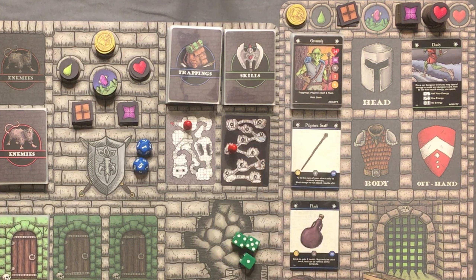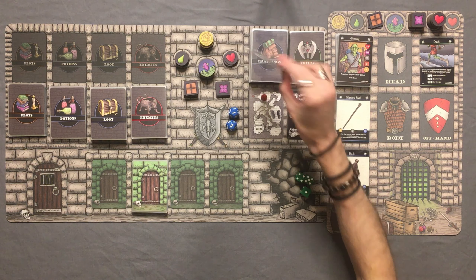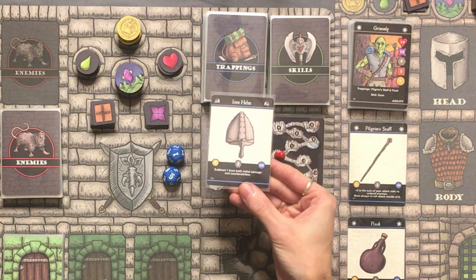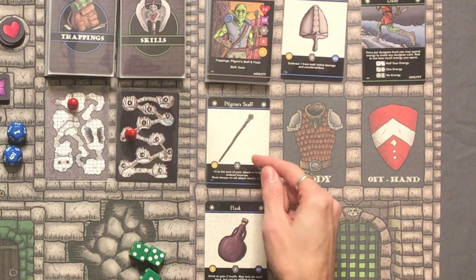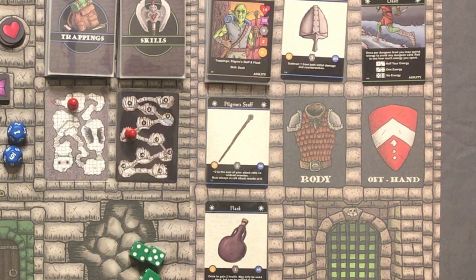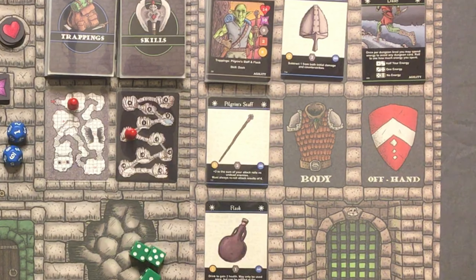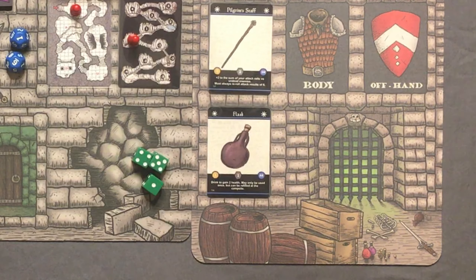He also starts with 4 gold, which we are going to spend right off the bat. I'm going to buy the trapping, the Iron Helm. What better trapping to buy? This is going to subtract 1 from both initial damage and counter-strikes. He also starts with the Pilgrim Staff, which gives plus 2 to the sum of your attack rolls versus undead enemies, and we always have to re-roll results of 6. He also goes into the dungeon with his trusty Flask filled with water, which we can drink to gain 2 health. It can only be used once, but we can refill it at a campsite.